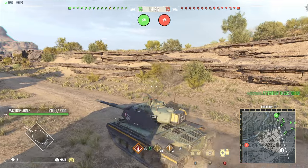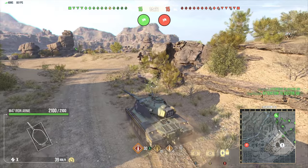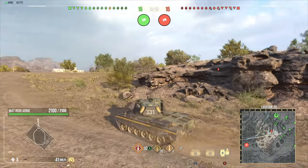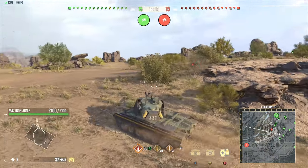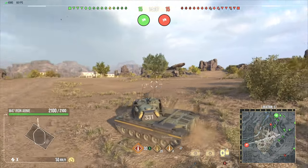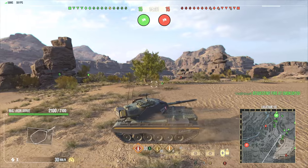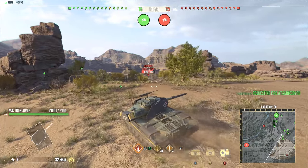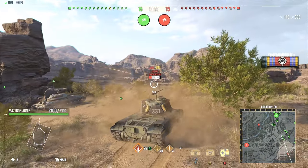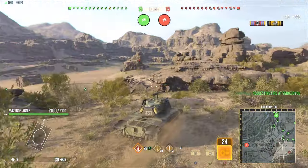This is the super Pershing of tier 10 — the M47 Iron Arnie. You're looking at 65 millimeters of frontal spaced armor, 76 millimeters of side armor along with 50.8 on the rear end of the engine bay, which means you're still capable of blocking 152 millimeter guns at auto ricochet angles. I'm a little blown away that they gave this thing 268 AP standard pen, which is superior to 268 APCR. These also have a shell velocity of 1,478 — they're fast AP rounds.